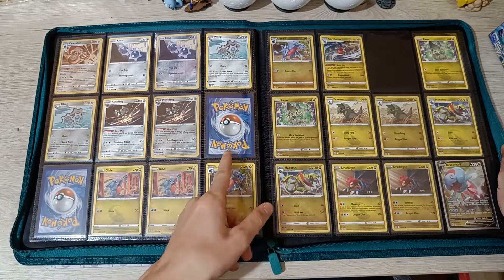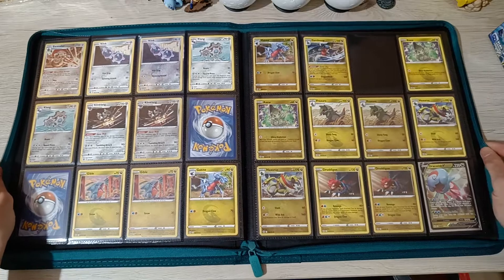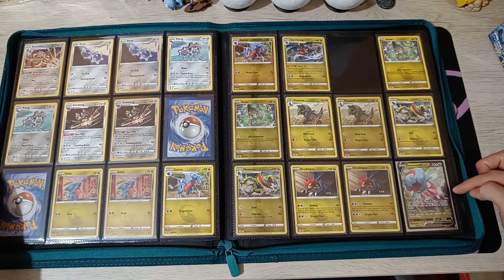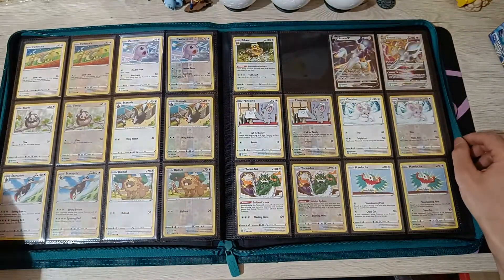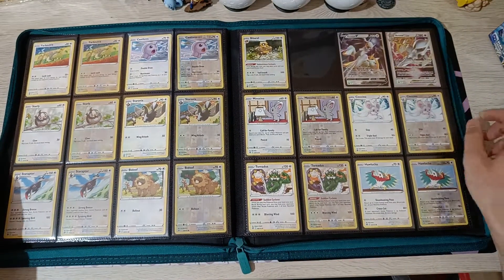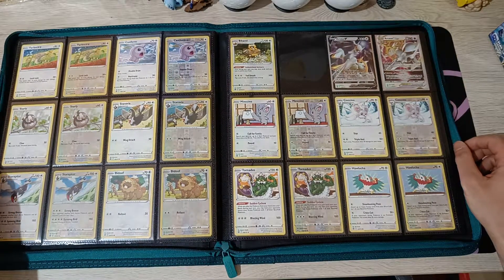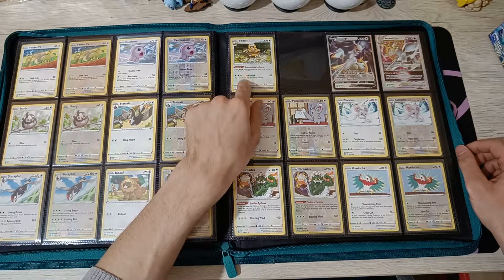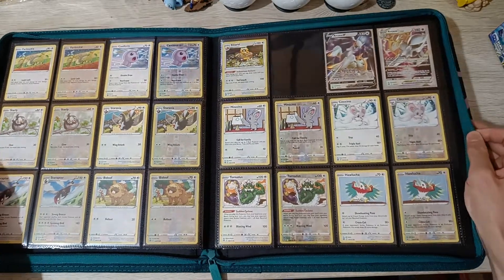I believe this is Zamazenta and Flygon V that I'm missing. We got Dracovish V and we're missing Garchomp Reverse Rare. Another full page, and we're still missing a B-Barrel Reverse - I managed to pull a single Reverse of that. I got a couple of these holo. Arceus V and V-Star look beautiful over there.